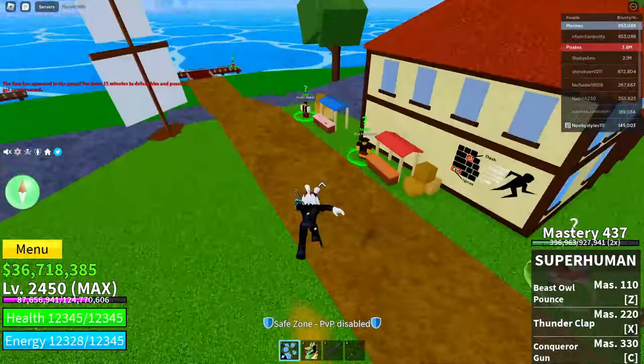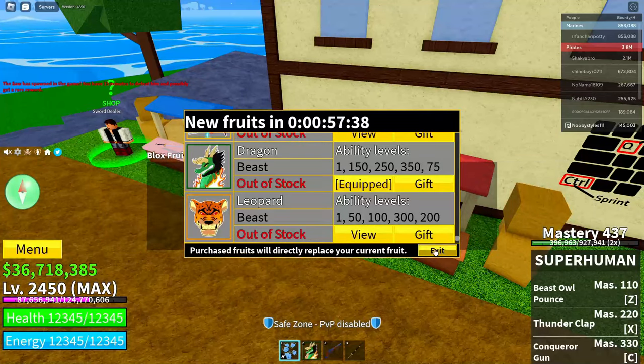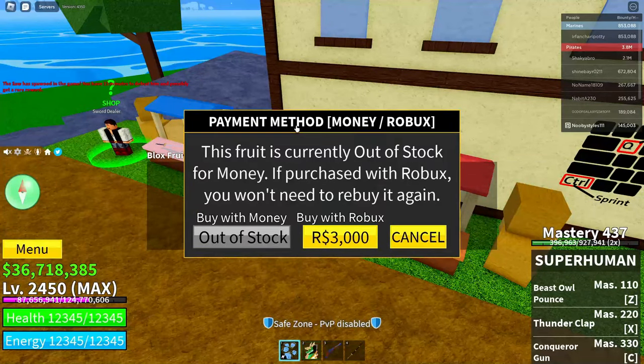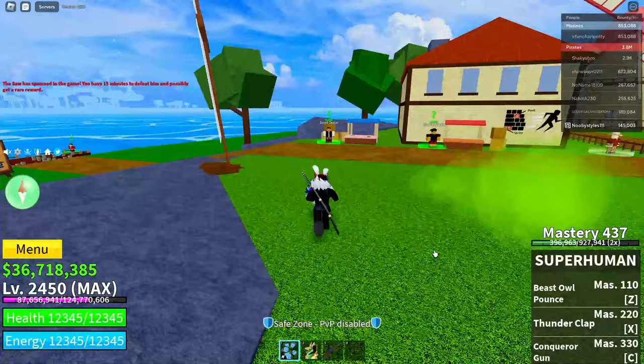After that, go over to the Blox Fruits dealer again. Click on him, click 'Continue', find the Leopard fruit, click 'View' on it, then click on the Robux icon, just like that.